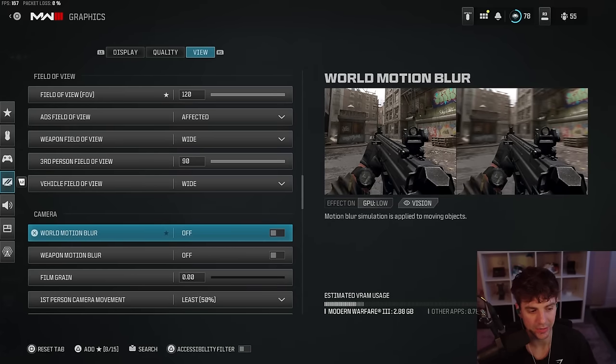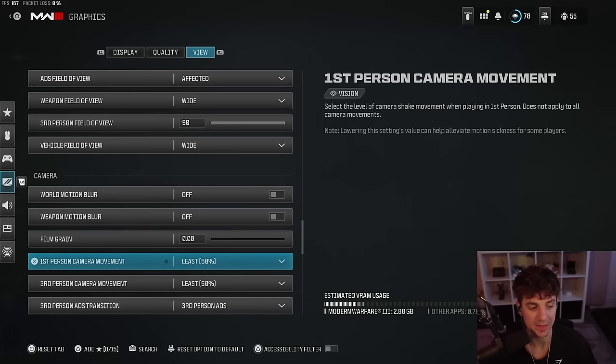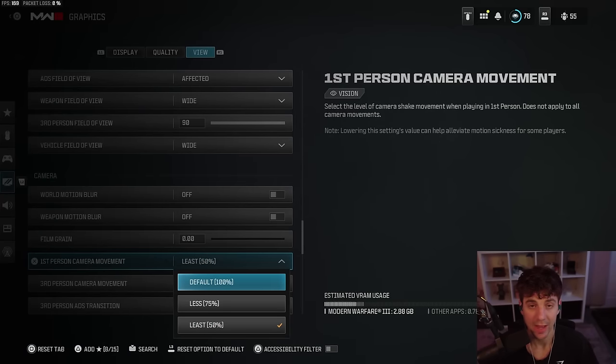Take off your motion blurs and take off your film grain. First person camera movement is probably the most important setting I'd recommend when it comes to aiming and game quality. If you have it at 100, every time you shoot your gun your screen is going to go insane. I don't know why they default that to 100% — it should always be at least at 50. So set that to 50 for your graphic settings.